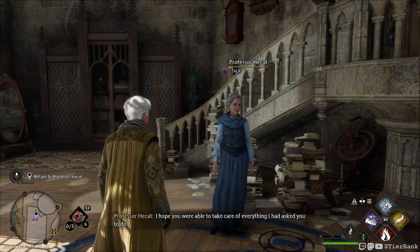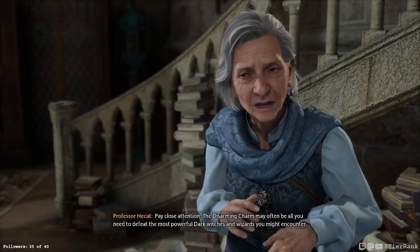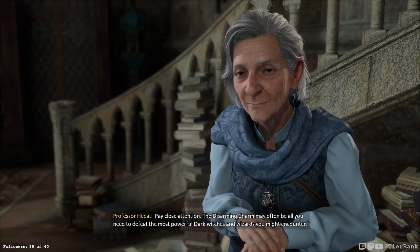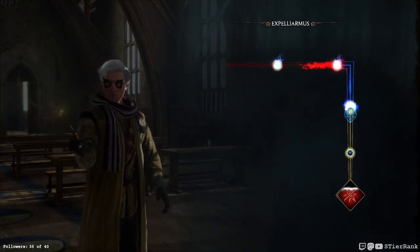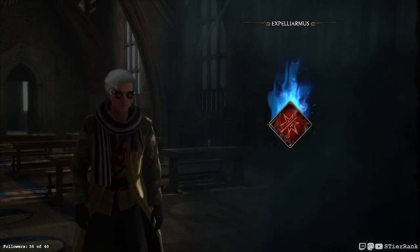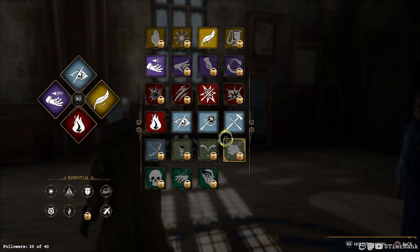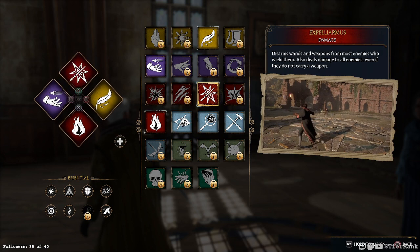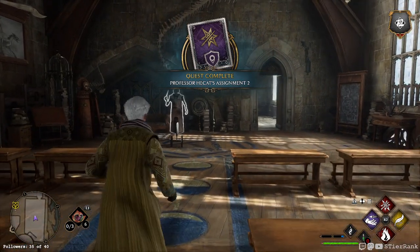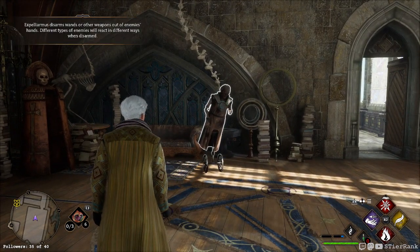Sir, I wonder if you were able to take care of everything I had asked you to do. Professor, I completed all of your most recent assignments. Well done — then you're ready to learn Expelliarmus. The disarming charm may often be all you need to defeat the most powerful dark witches and wizards you might encounter. Good work. Let's see where our Expelliarmus is. Expelliarmus — you seem to have the right end of the stick, but keep practicing. Expelliarmus may save your life one day.